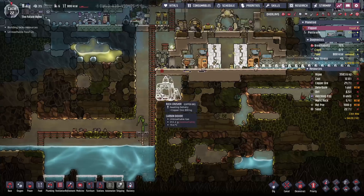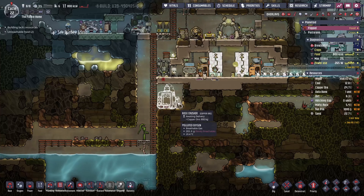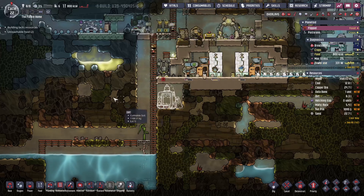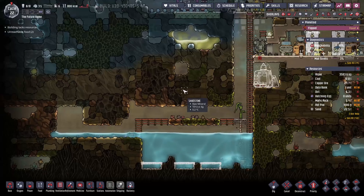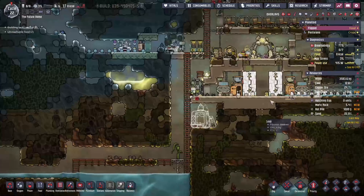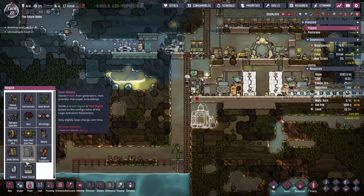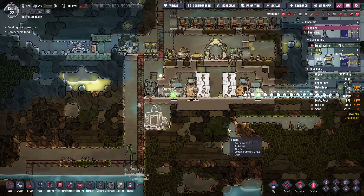So what we're doing here is building up this rock crusher, and what this rock crusher will allow us to do is refine all of this copper ore that is laying around the map into copper. And then we can use that to make the smart batteries here.